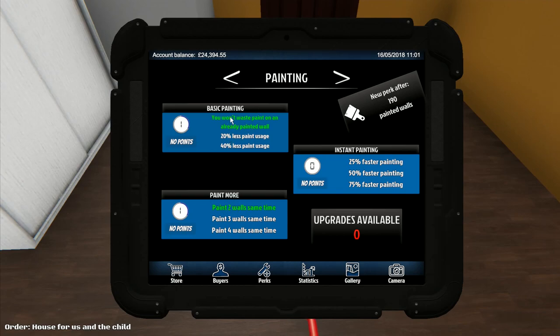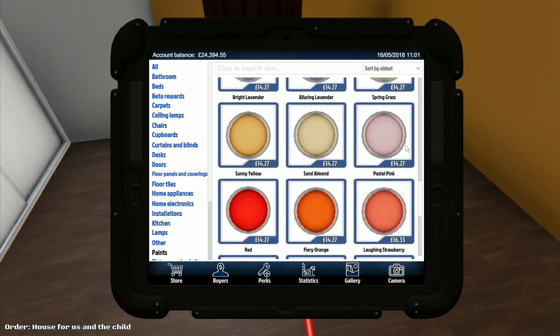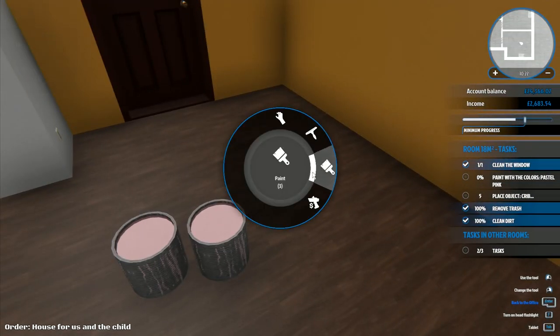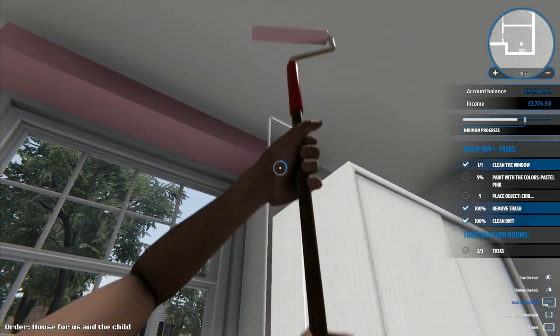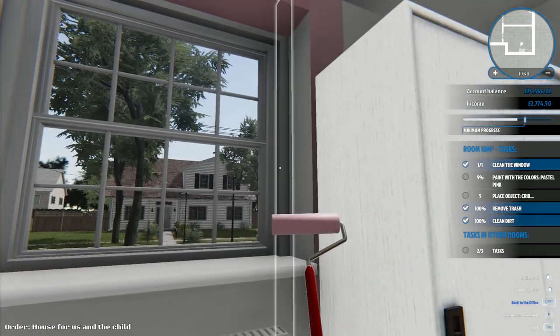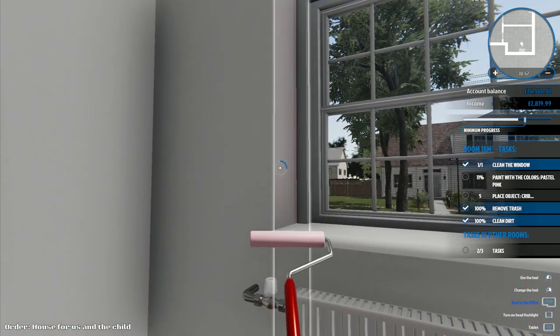Painting perk: 190 more painted walls and I can do some - I've got two walls at the same time and don't waste paint. I could go faster painting or 20% less paint usage. I think we'll go faster painting first, then worry about using less paint. I want pastel pink - there it is. We're going to use at least two tins so let's get another one. Suck up that load there - now I've already got doing two at once.